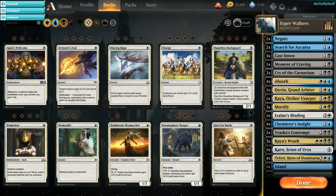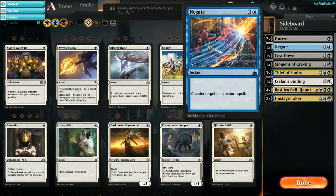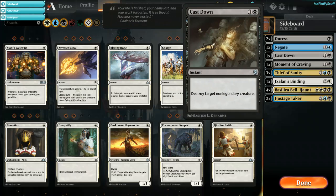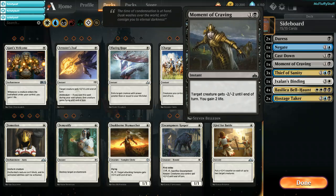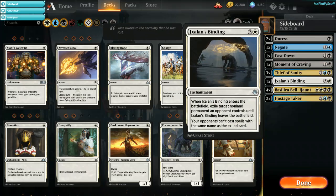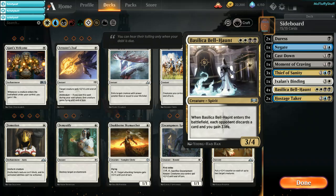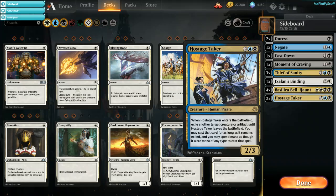Now we're going to look at our sideboard. We have 2 Duress, 1 Negate, 1 Cast Down, 1 Moment of Craving, 3 Thief of Sanity, 1 Ixalan's Binding, 4 Basilica Bell-Haunt, and 2 Hostage Takers.